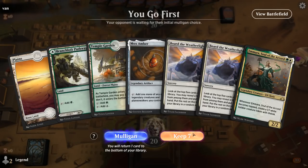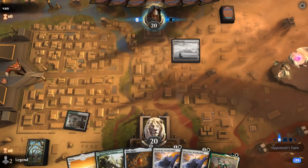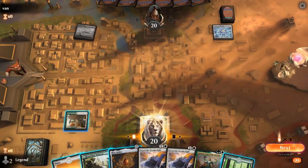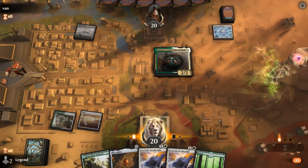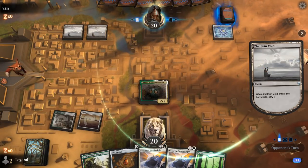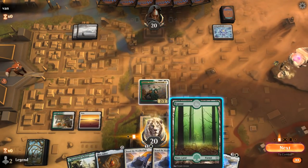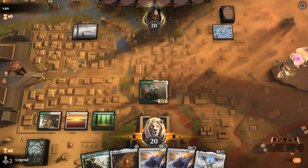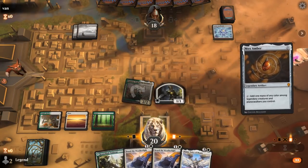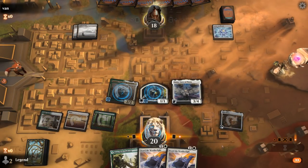We're on the play with an acceptable hand — let's see what we're up against. A Zelfron Void, so some sort of colorless deck. An Aether Spell Bomb. Play Amara — next turn we can maybe cast double Board of Weatherlight, or we could play Shalai and apply a bit more pressure.